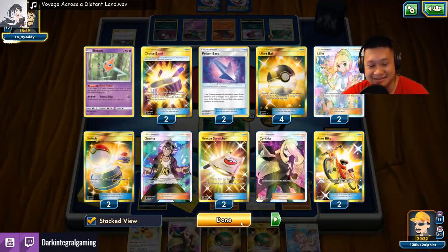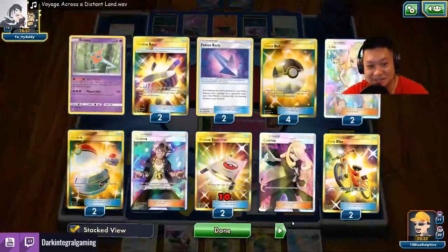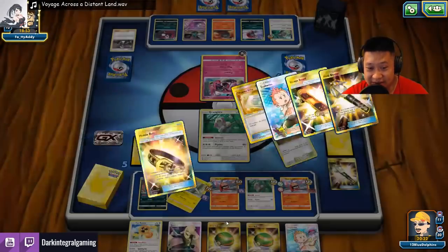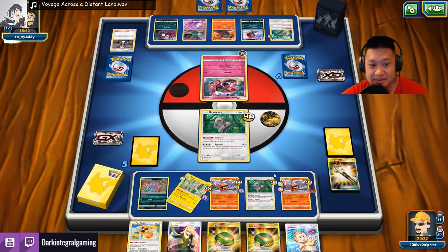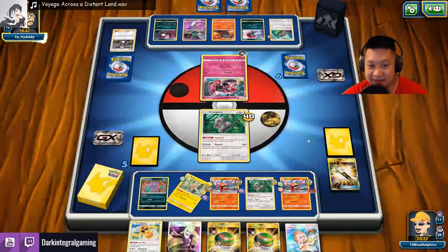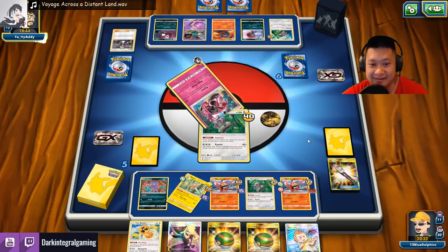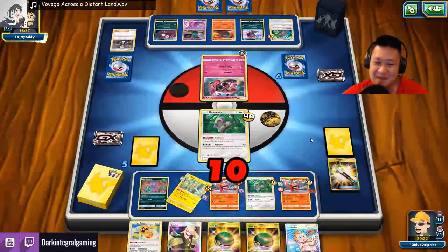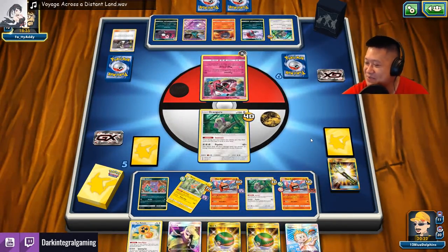Let me see a pop answer here — how bad is the Guzma situation? All the Rescue Stretchers are gone. I got a bad matchup guys, I got a bad matchup. But I'm gonna let him have his day.